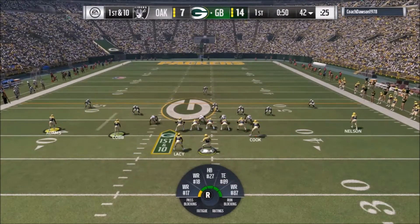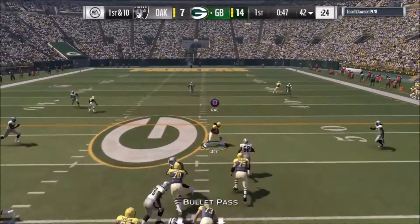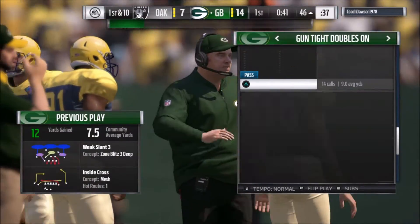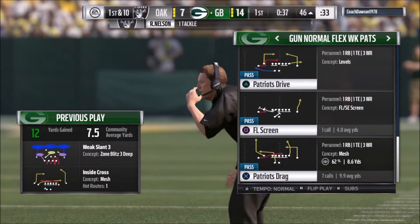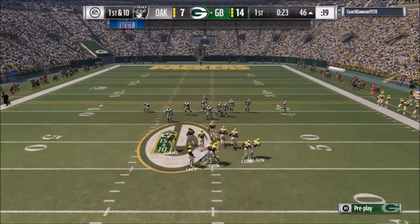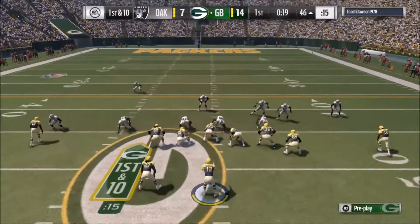When they start biting on the underneath stuff and the linebacker and safety start coming up close, you can hit them with verticals or Y corner. Y cross is really good if you have a backside dig or post helping it out, causing more vertical stress downfield. Right here I try to hit the Y cross with Jared Cook crossing the field.